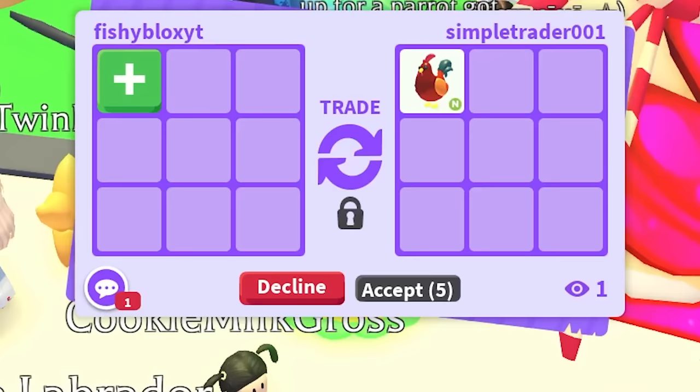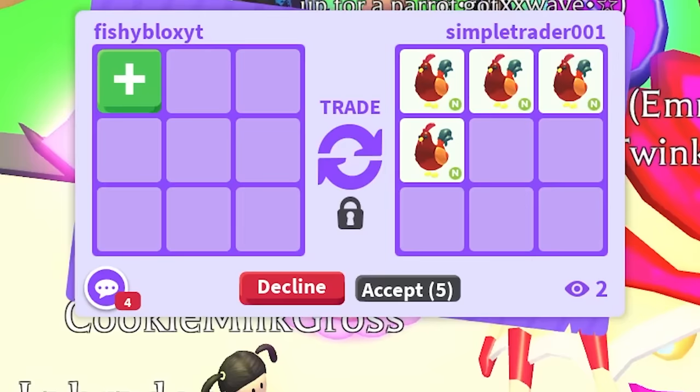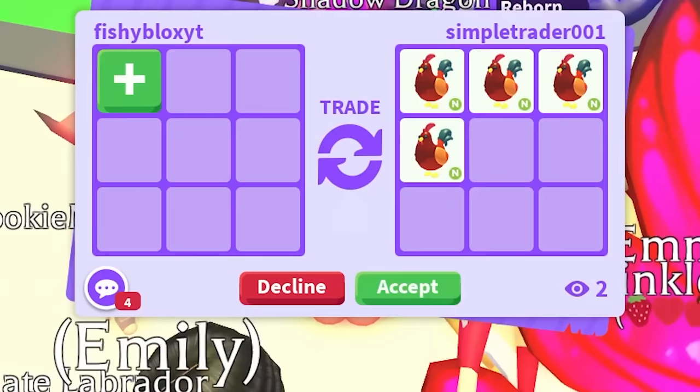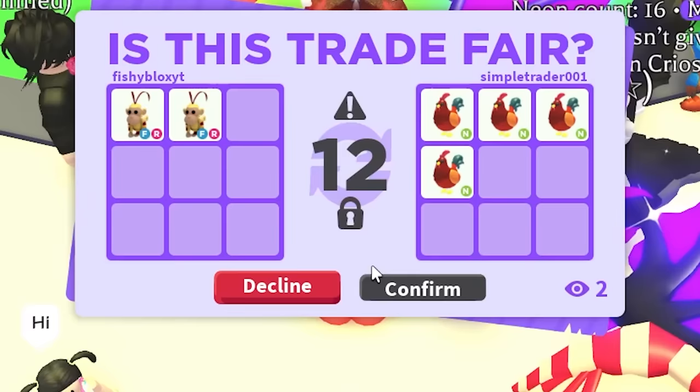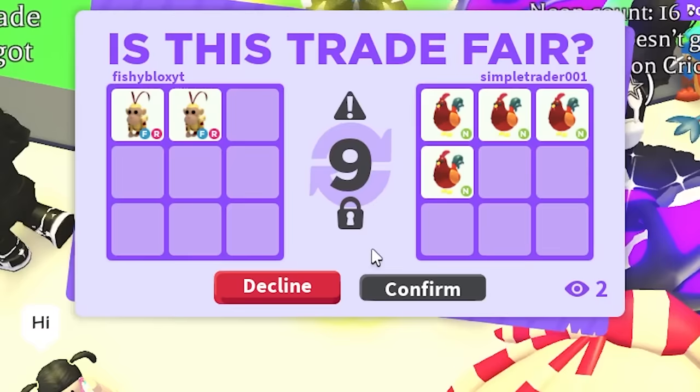I found him again — the guy with the Mega Shadow Dragon. He is always in rich trading servers and he said he had a pet I needed. He has the Mega Rooster, kind of luminous this time. I'm going to offer two Monkey Kings for it — I feel like he wouldn't be able to decline this. He went to the next trade window. I can finally take another pet off the list.